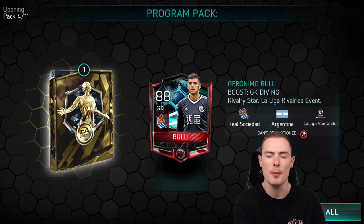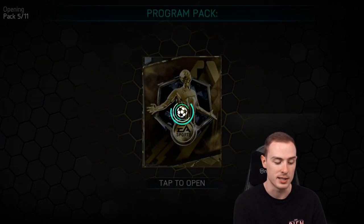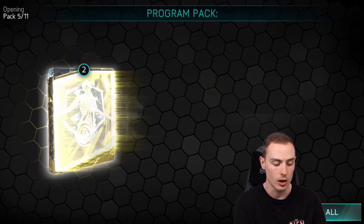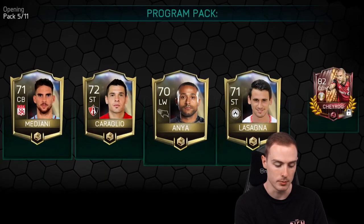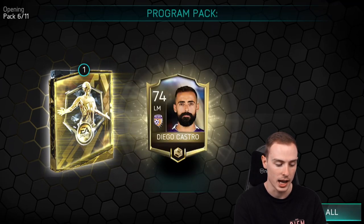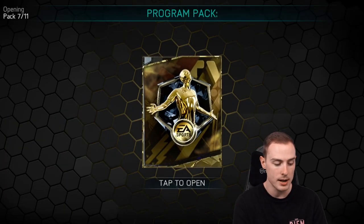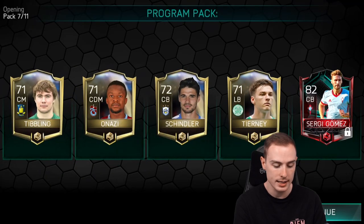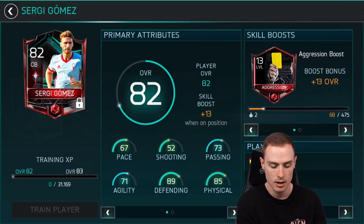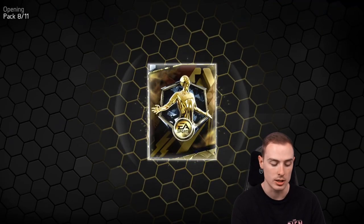Pack three also contains Felipe — a free Elite in that pack. We're almost halfway through our last available bundle. Pack five, anything above 82 I would take — we're getting Morata again, 86-rated from Chelsea, one of the better matchup players you can pack. Pack six, we're getting Sergi Gomez from Celta Viga, 82-rated. I still haven't had a Master, which is rather surprising.